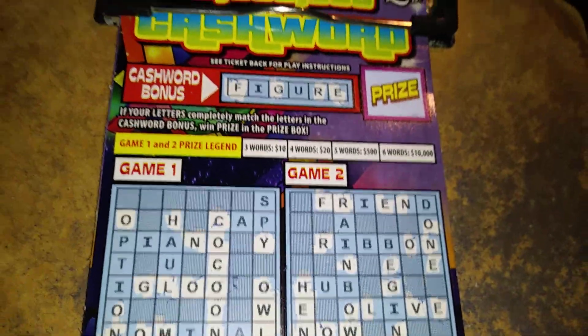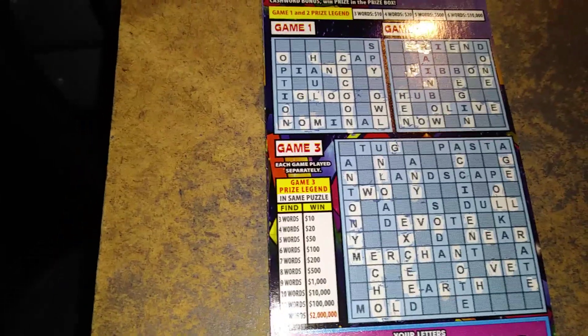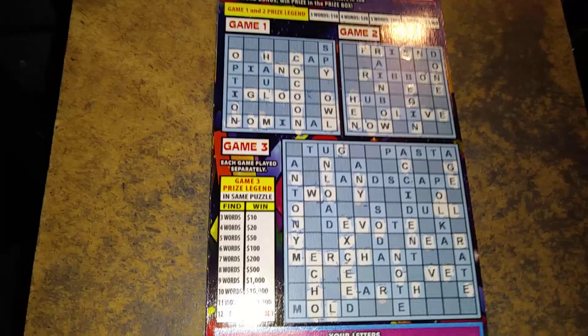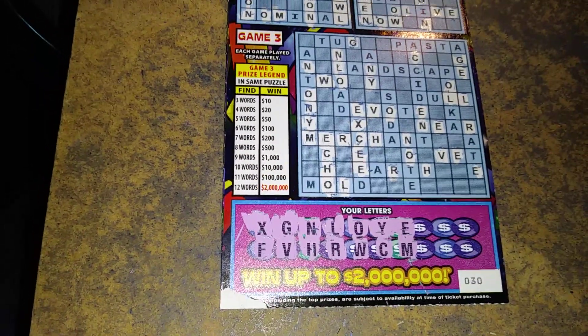Alrighty folks, we need an I and a U for the bonus. Puzzle number one, we got the word cocoon and owl, so we're just missing one word. Puzzle number two, we got hen and now, so all we're missing is one word. Puzzle number three, we have echo, and that's about it.